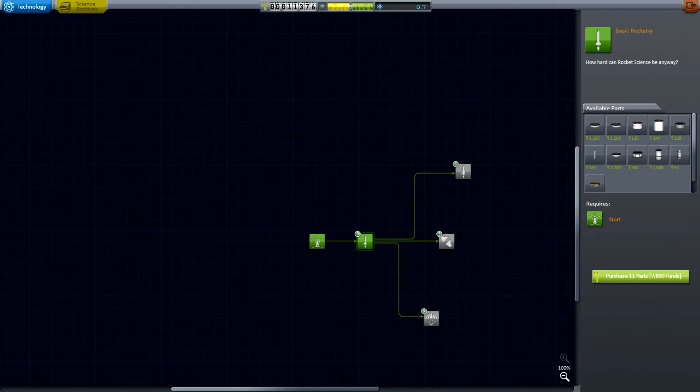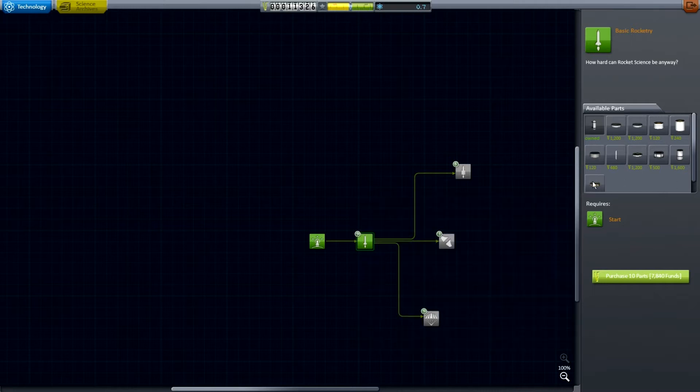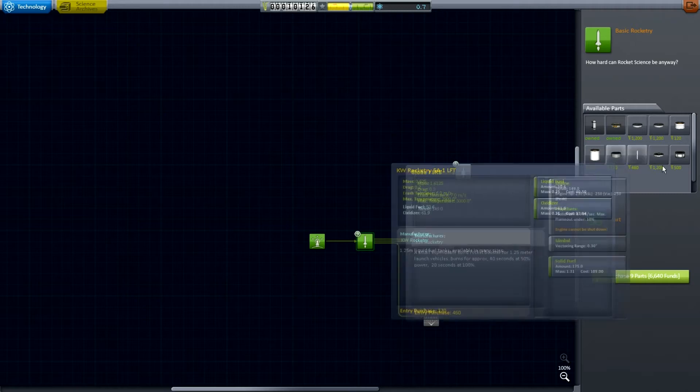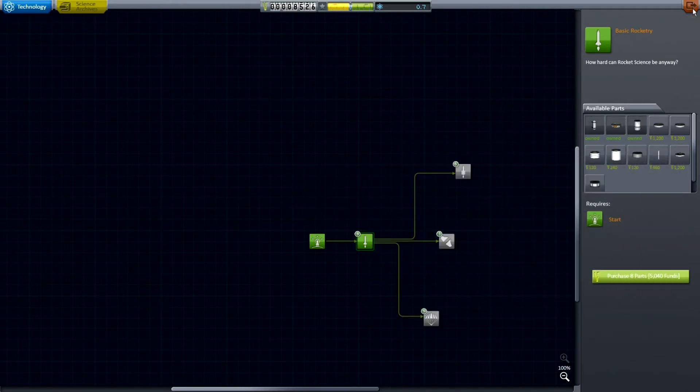What do I want? That'll be useful, just generally — it's only 50. A decoupler, yep. And a bigger fuel tank? I do have KW Rocketry installed, as you can see. I just have some of my basic mods. I don't have B9, because you don't really need B9 anymore — it has really nice things already in the game.